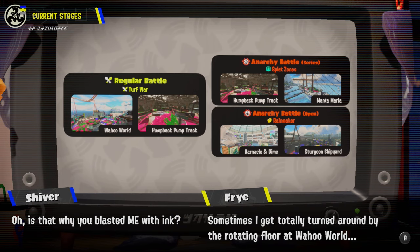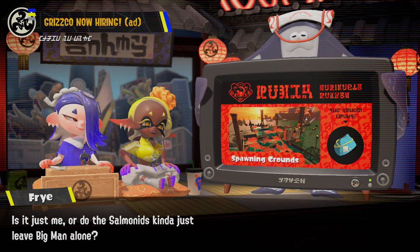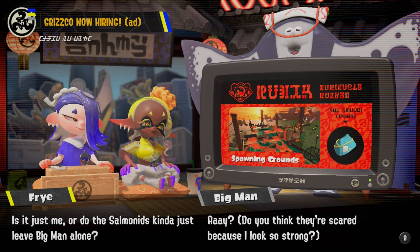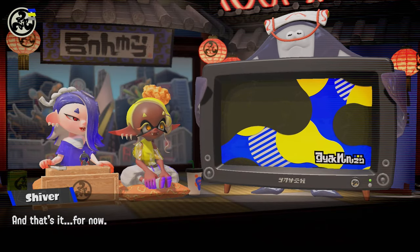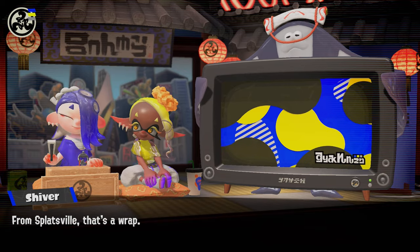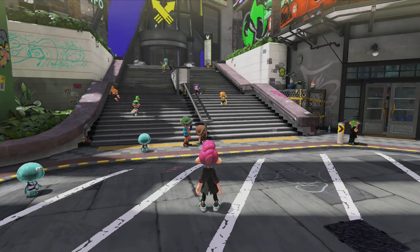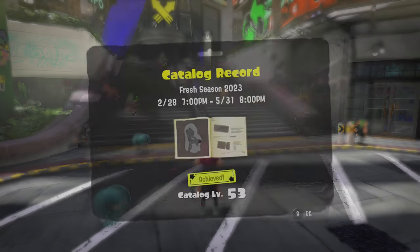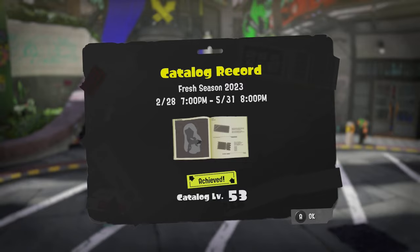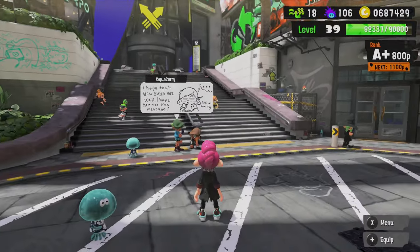'Sometimes I get totally turned around by the rotating floor at Wahoo World.' Oh, is that why you blasted me with ink? Okay, so that was Wahoo World specific. There's the new gear for June — it is a hat to go with the commander outfit. Alright, catch you later, Deep Cut. My rank — I didn't really push much in Fresh Season to get my rank up, but they added the new count. End of my catalog at 53 — didn't max it out but not too worried about that. Old catalog has been recycled.